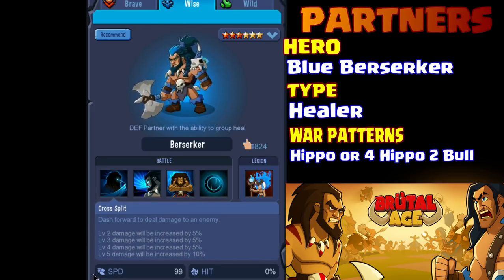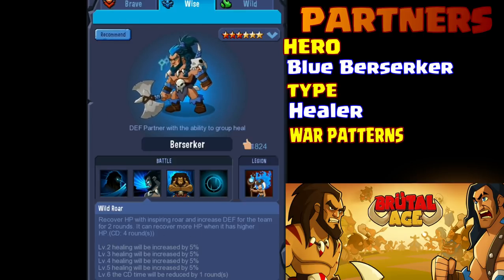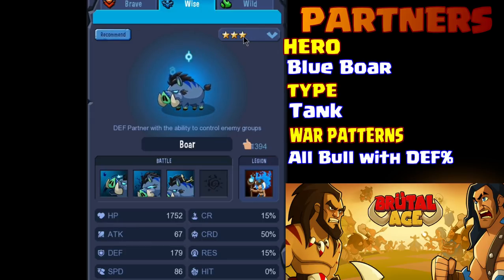This is the second one I would suggest getting. The first one was the red blonde; the second one is the blue berserker. You use the partners — the heroes — in three different areas. They can lead your armies. When you fight other players you'll have four heroes leading the way, and your heroes will fight their heroes depending on whether you win or lose.